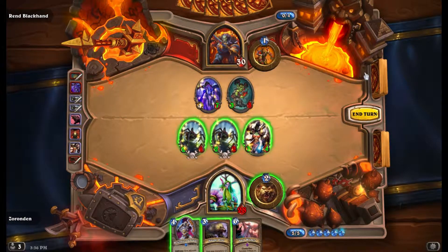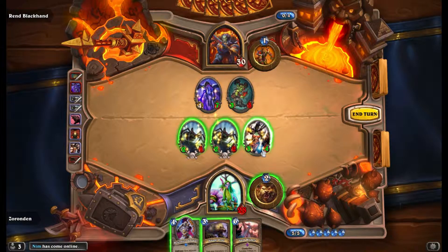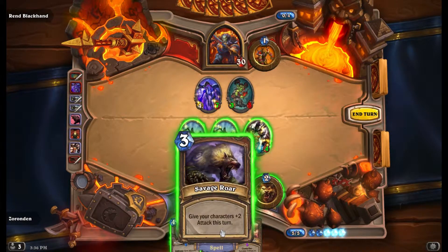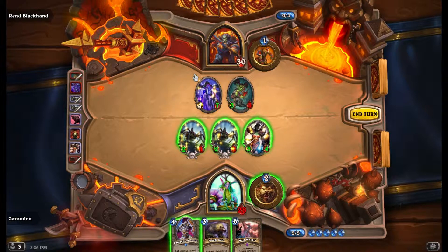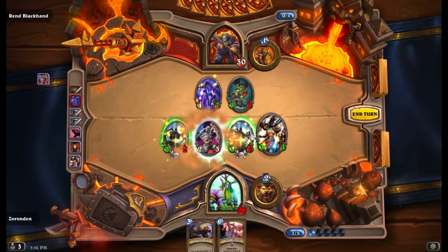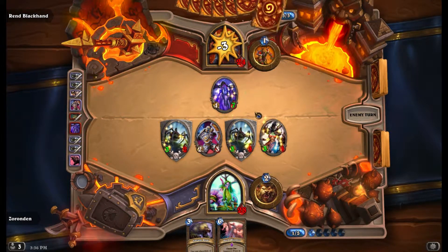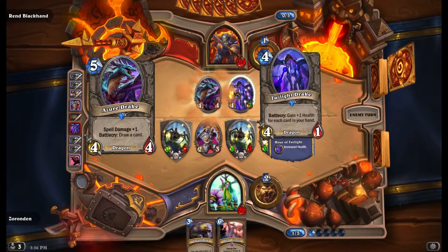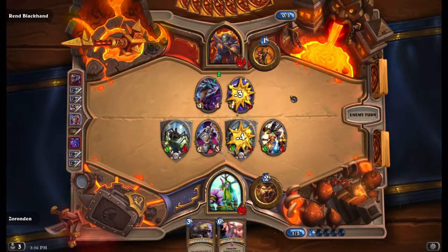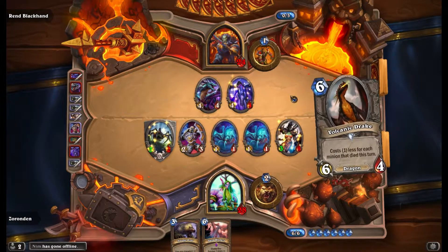I'm one short of that. Do I want to Savage Roar this turn? That's the real question. With her gaining, she'd only be 5 damage. I don't think I do. I think I want to do this, and then hopefully we can take out this stupid Drake next turn. Looking good so far.